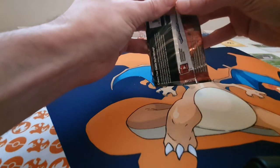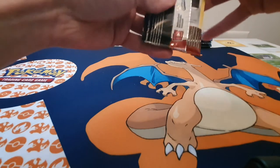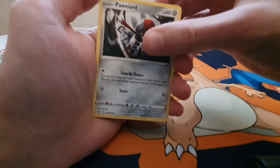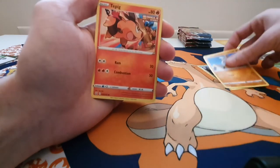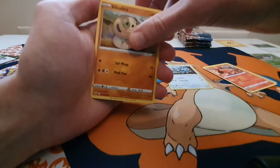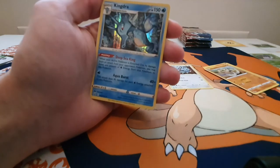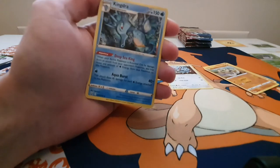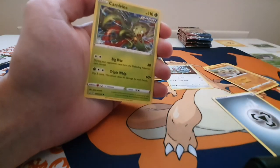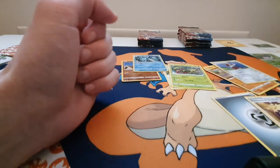Quite happy with that last pack. We have a Ponyta, a Timburr, Single Strike Tepig, a Gligar, a Sandaconda, a Reverse Holo Timburr, a Holo Kingdra — which is very nice, very happy with that — Energy, a Rapid Strike Carnivine, Zacian and Zamazenta, and a Bisharp. Another good pack there.